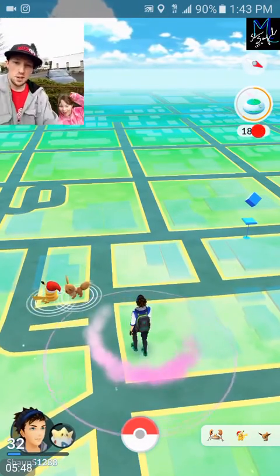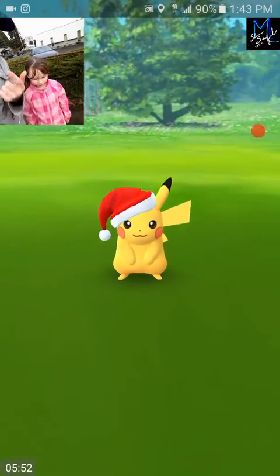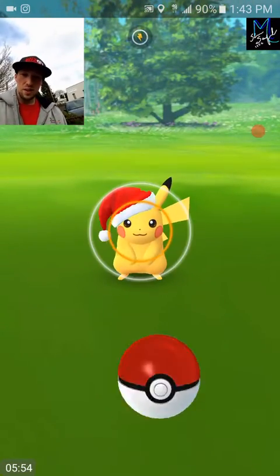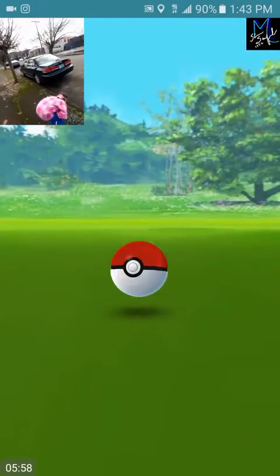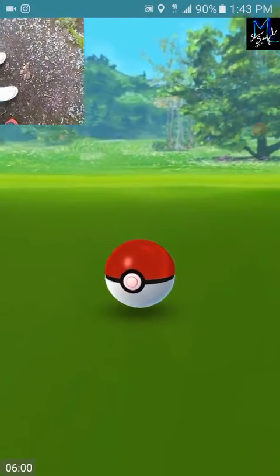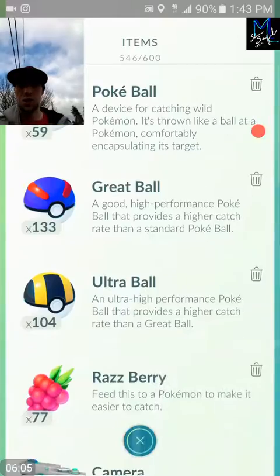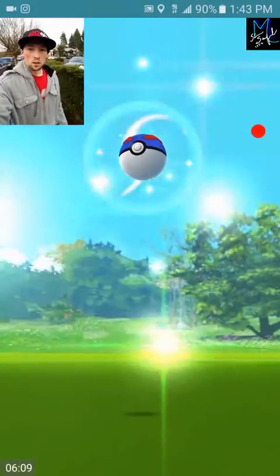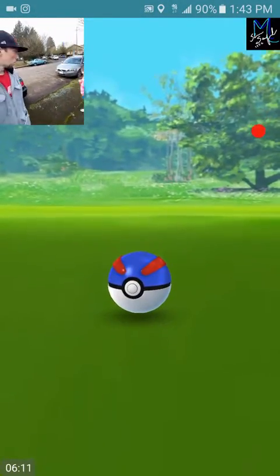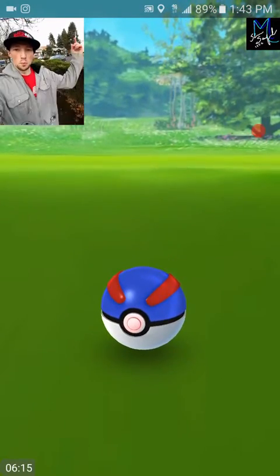We got a Santa hat Pikachu! Our 5K egg is probably going to be hatching here very soon, so I'm ready to guess. 60 CP - boom, great throw. Looks like someone's got their window broken into - not good. He jumped out - we're gonna nab him. Boom, got him, guys!